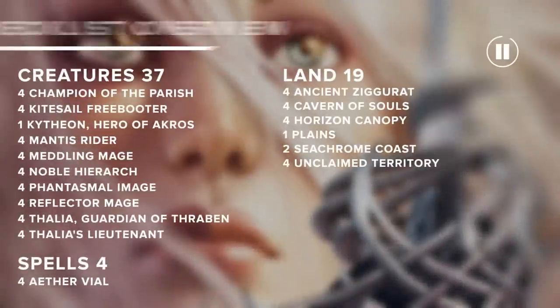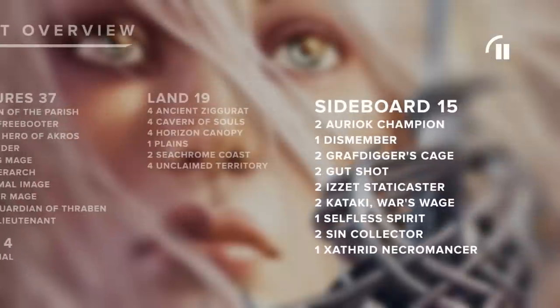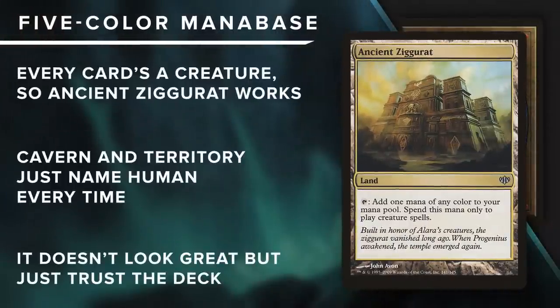Five Color Humans debuted around the release of Ixalan, and it was the most played deck at Pro Tour Rivals of Ixalan last weekend. Combining a fast clock with lots of disruptive elements, Five Color Humans is the aggressive deck of choice in Modern.